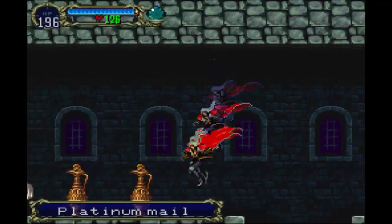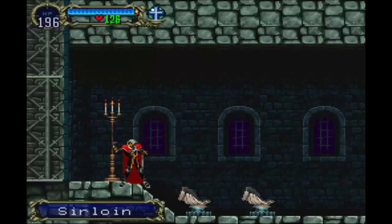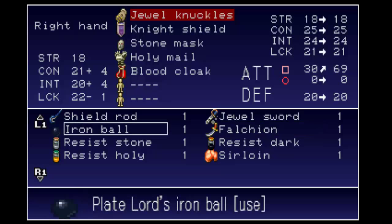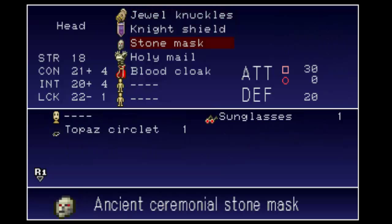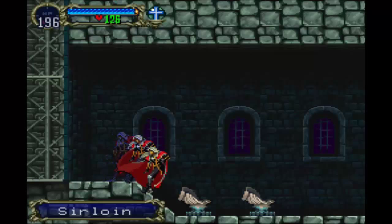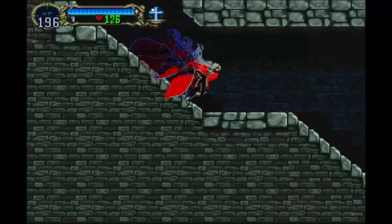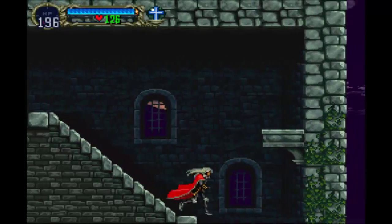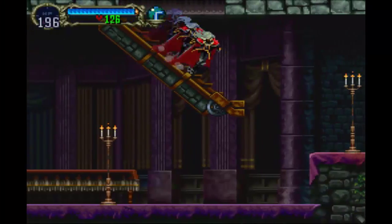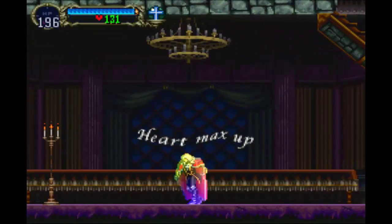That's a lot of interesting stuff. We could get this early, which is pretty good. Let's see what the Platinum Mail does. It's not bad. We got a whole bunch of stuff preparing us for something — I wonder what it could be. But before we get there, let's have fun with the shield rod again. We'll get a heart max up.